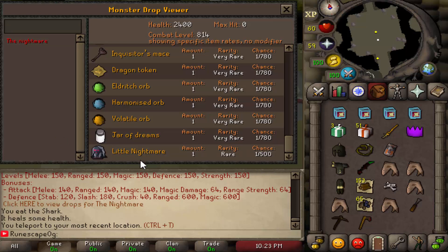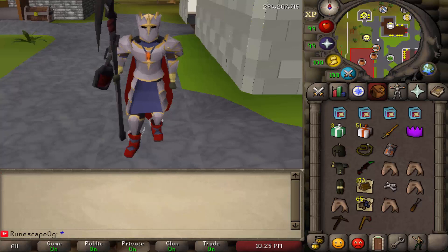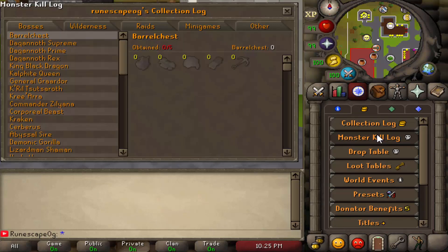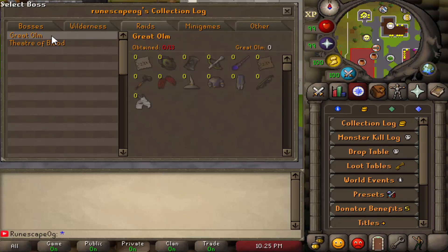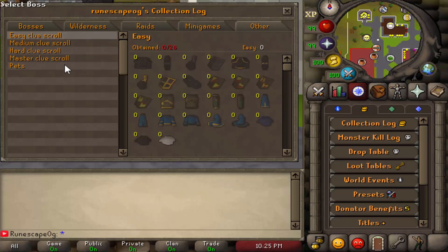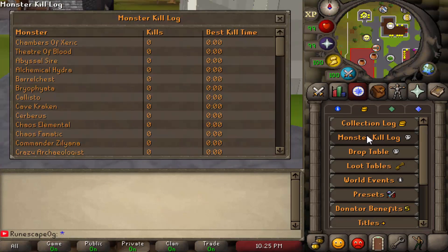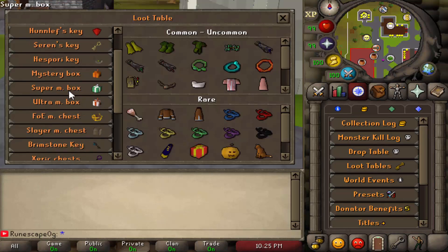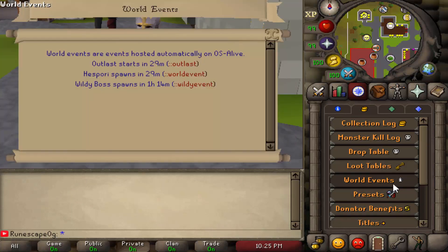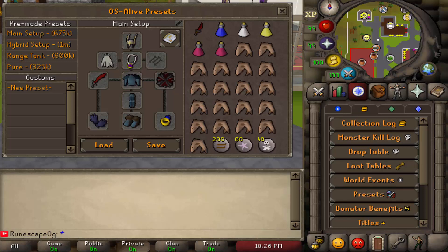In addition to all the cool bosses, OSAlive has a bunch of really cool features. They have the collections log, which works for bosses, the wilderness, and different raids like Chambers of Xeric and Theatre of Blood, loads of minigames including Barrows, and an other section for clue scrolls and pets. They also have a fully working monster kill log that includes kill count and best kill time, a fully working drop table, a loot table for all the keys, chests, and mystery boxes, and a load of world events with a timer for each one — for example, the outlast tournament starting in 29 minutes and the wilderness boss in about an hour and 14 minutes.